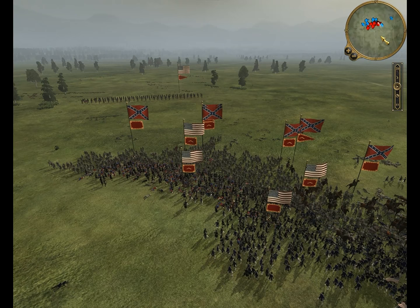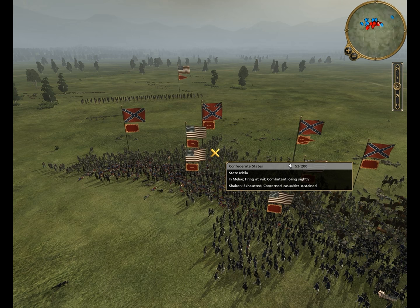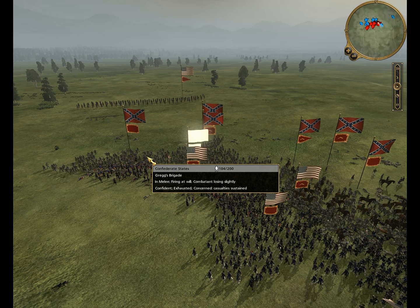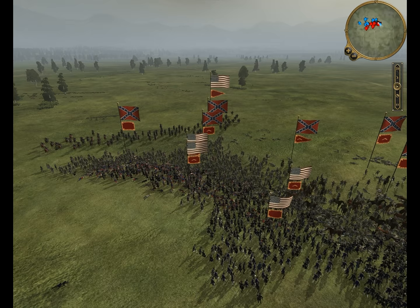I bring my unit of cavalry - a unit of U.S. Cavalry - here to attack them, start firing on these units. Looks like a unit of state militia, and there's also a Gregg's Brigade in there. I attack this unit into the back of them and as you can see they're already starting to route.